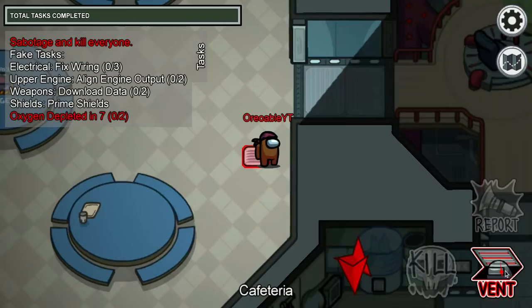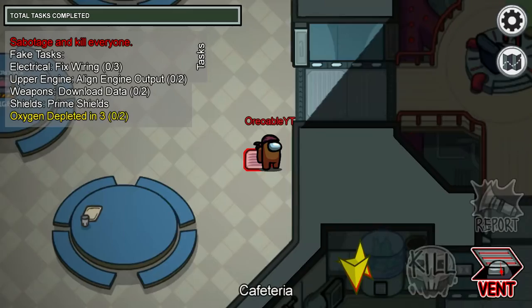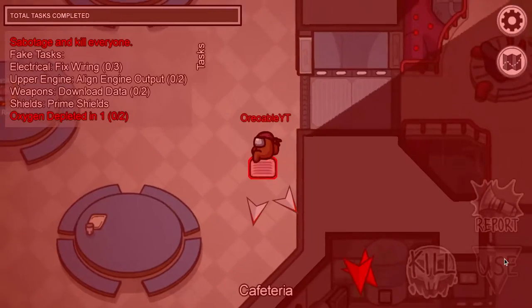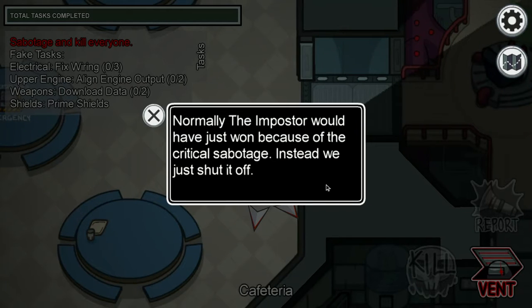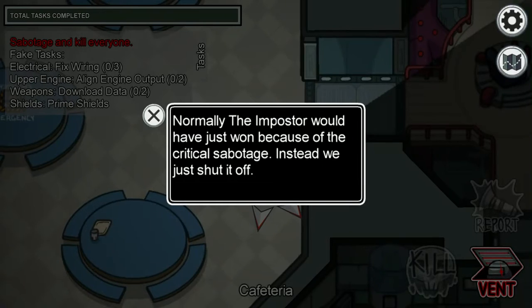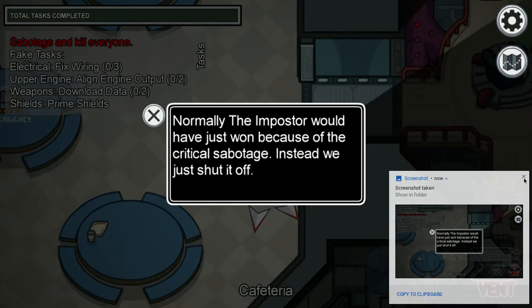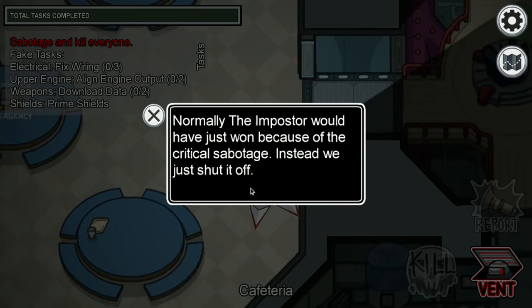You have to vent at the last second — three, two, one — and then this message will pop up. Normally the imposter would have just won because of the critical sabotage, but instead we just shut it off.